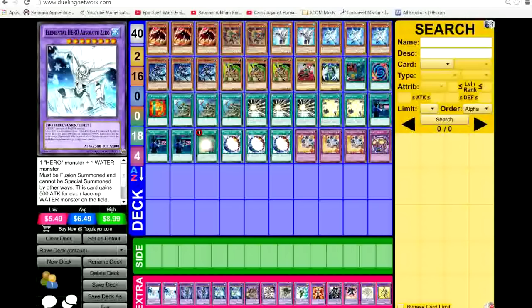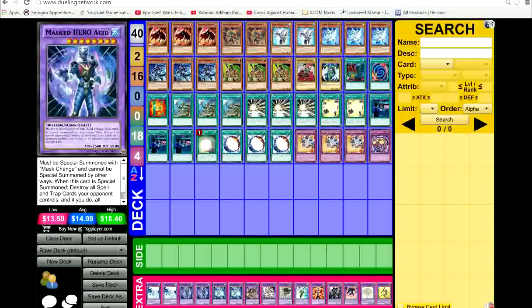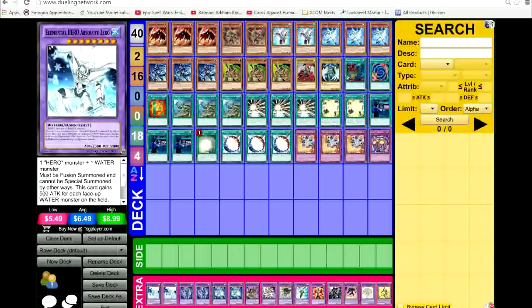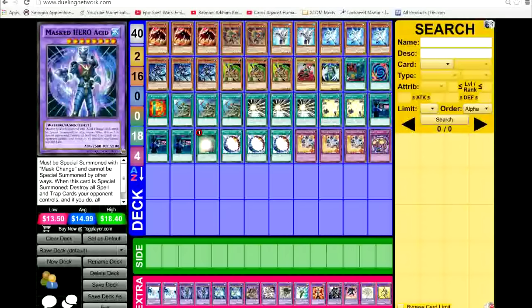Elemental HERO Great Tornado requires an Elemental Hero and a wind monster — when it's fusion summoned, halve the attack and defense of all face-up monsters your opponent controls, very useful. Masked HERO Divine Wind requires a wind Elemental Hero to be summoned. Your opponent cannot attack with more than one monster during each battle phase. This card cannot be destroyed by battle, and when it destroys a monster by battle you draw one card.